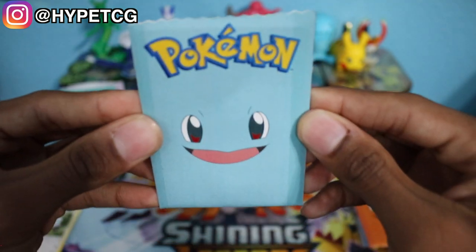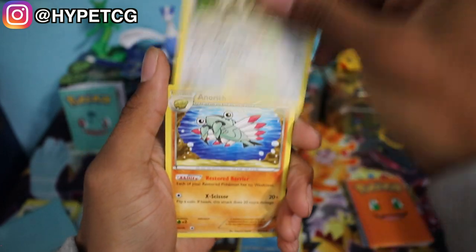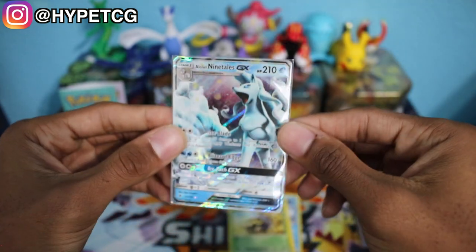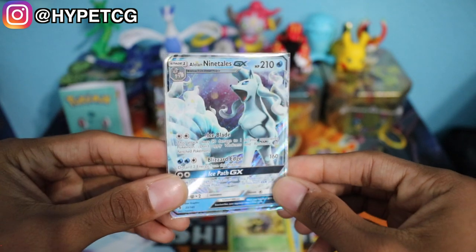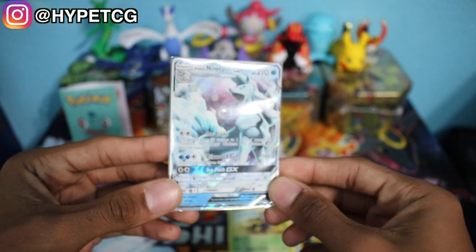Next up we have the Squirtle pack. This one is a little sealed so I have to be careful — it wasn't that bad. Getting into our third pack: we have an Alolan Vulpix, a Persian, an Anorith, a Cyndaquil, and we have an Alolan Ninetales GX. I did pull this card in one of my other opening videos so it's not new to me, but it is a very nice card and it is somewhat playable. I've seen people put this in their decks.